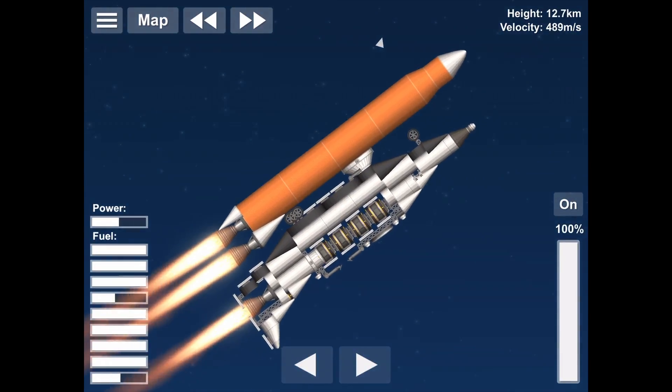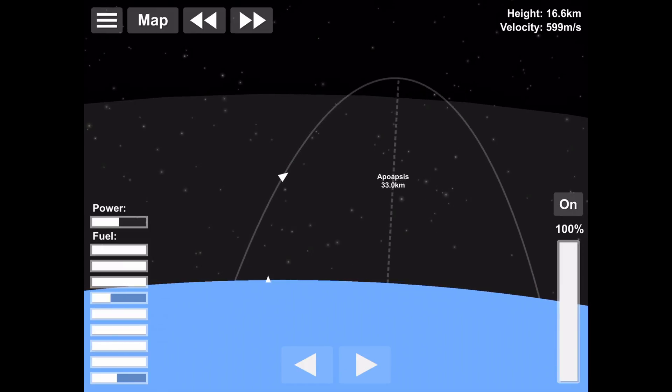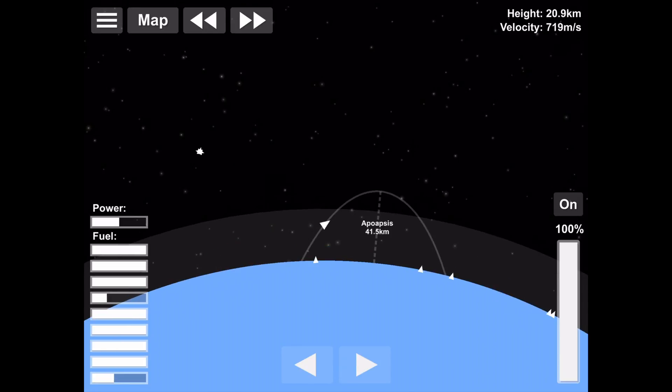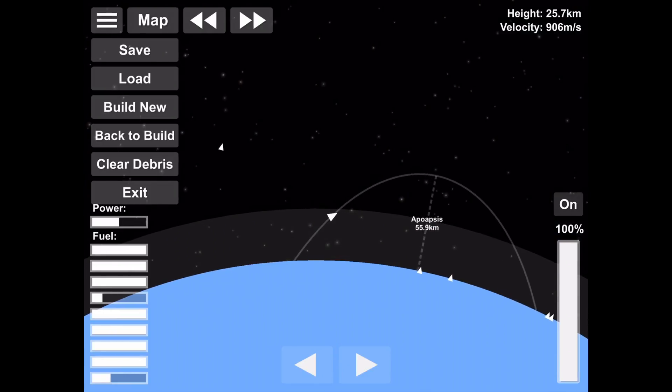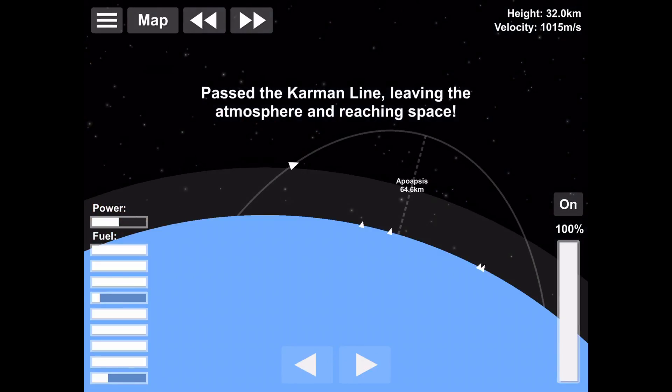Currently going through 12 kilometers, 13, 14, 15, 16, 17, 18, 19, 20, 21, 22 kilometers — this is ridiculous. Anyway, we're going to get into a nice stable 100 kilometer orbit. Is that too much to ask? Nah.